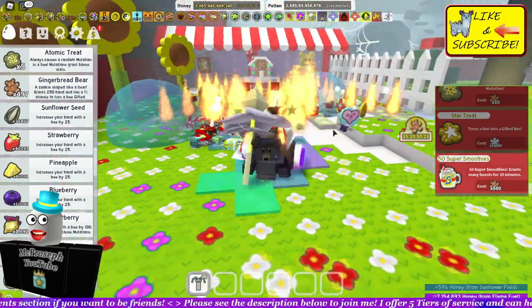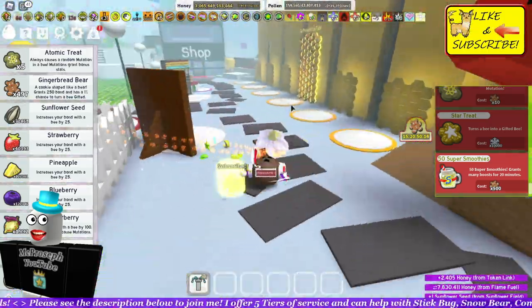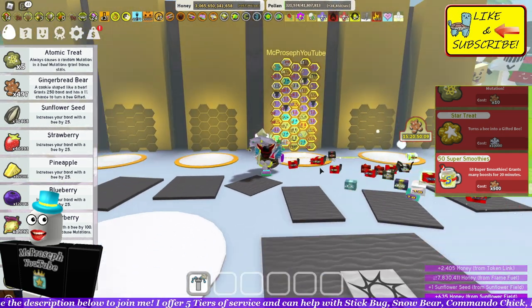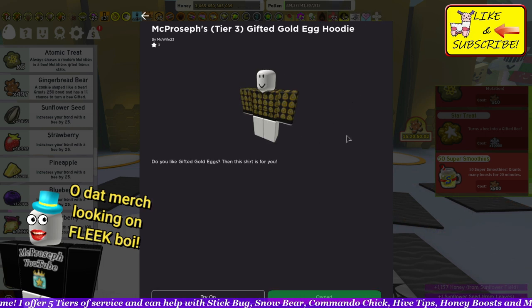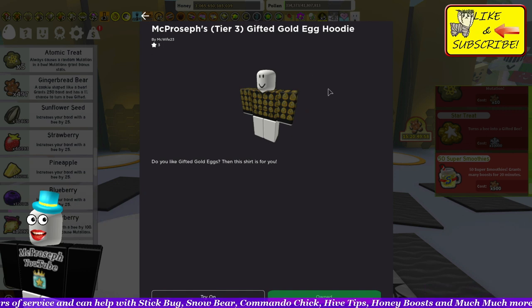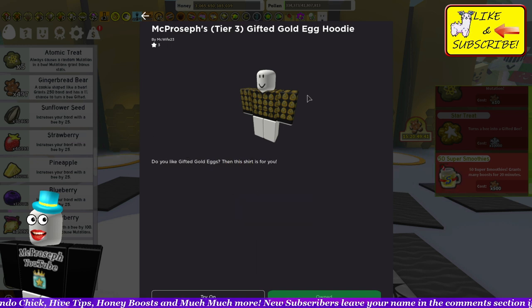If you guys need more tips let me know — I really enjoy doing these glitch videos. Make sure to do it quickly because On It will probably nerf this within 24 hours, so do it quick and always remember, be safe. Before I go, somebody came through and made us some egg merch — look at that, beautiful. If you need a hoodie for b-sem, this one's a tier three, there's up to six tiers now. Every tier gives you different perks. I have 20 plus servers and I kill level 20 snow bears, so if you need help with sprout parties, stick bug, or hive tips in general, I'm here for you.